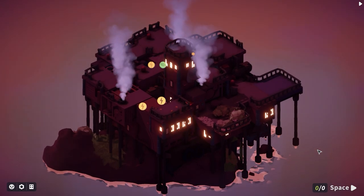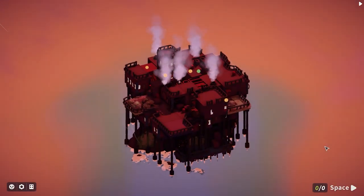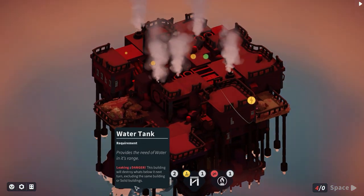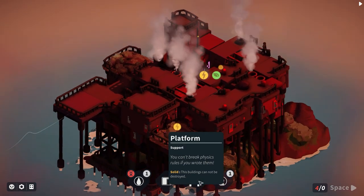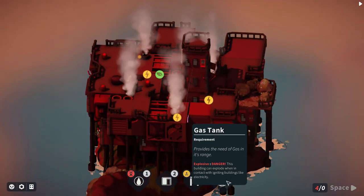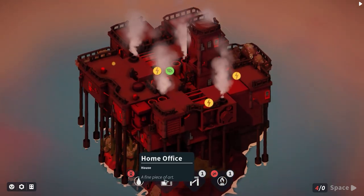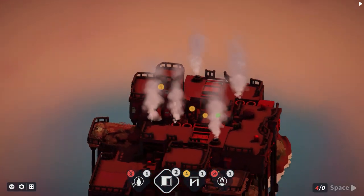The casino was taken out - that's actually not really a terrible issue. We have a water tank, a gas tank, a home office, and a platform. We don't need the gas tank and we don't need the water tank right now.